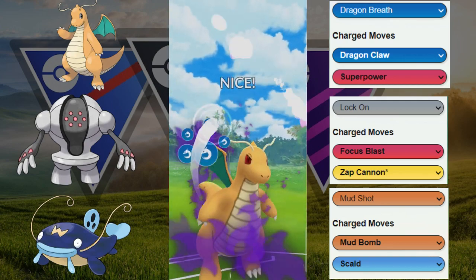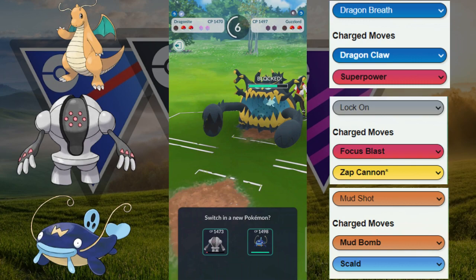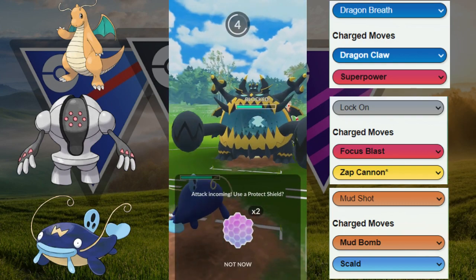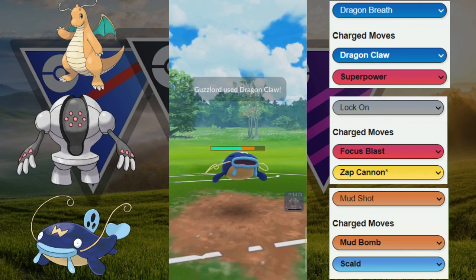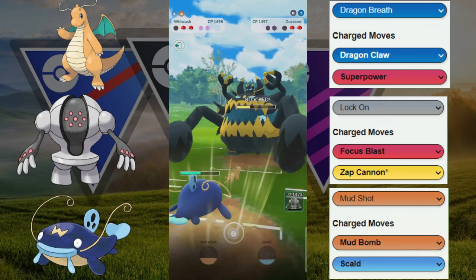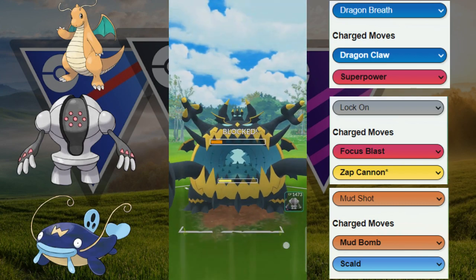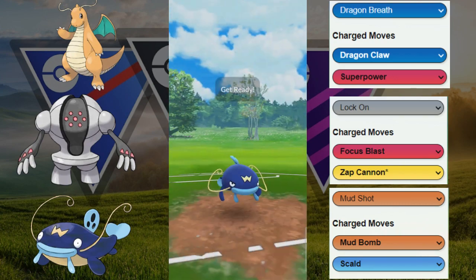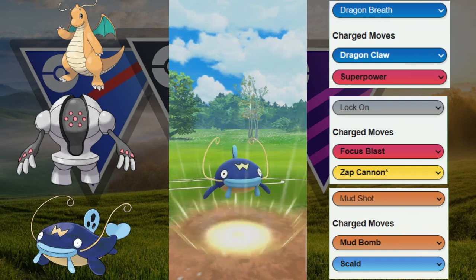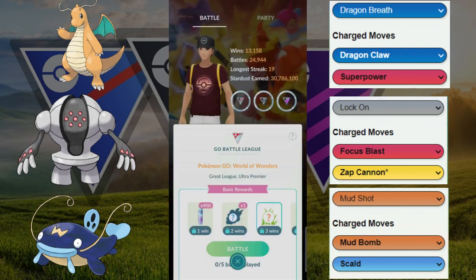They actually switch out — into the Guzzlord. They elected to save that Skarmory and use their Guzzlord as their closer since they have no shields. This is going to be a long match because both are quite tanky, but we have two shields. We have the advantage because we get to the Mud Bomb to take out the Guzzlord. They can't chew through our Wish Cash at this health, and we had a potential Registeel catch as well, so GGs — we win that with the Wish Cash. Check out this team if you haven't already and let us know if you enjoyed the video.